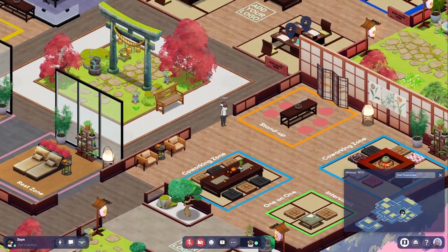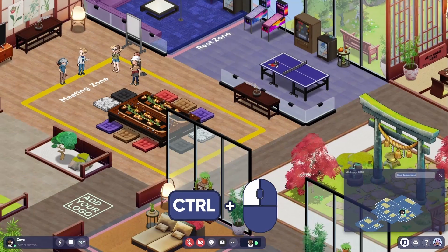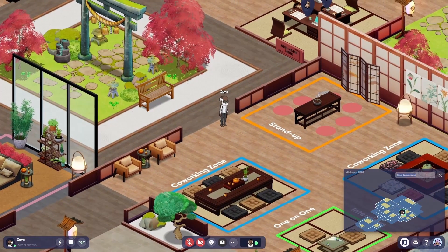You can pan around the office by holding control and left-clicking your mouse to drag and move freely. This will allow you to see what's happening in your virtual office without even moving your avatar.